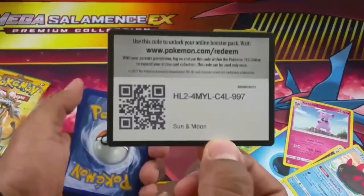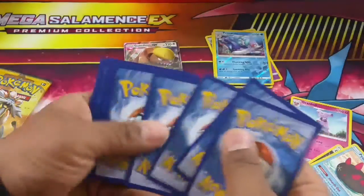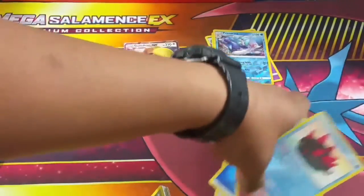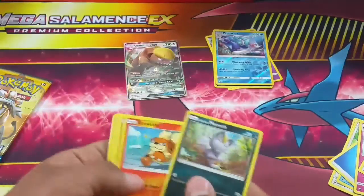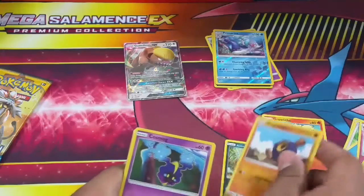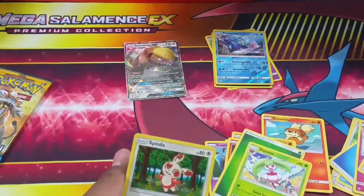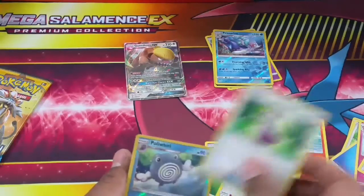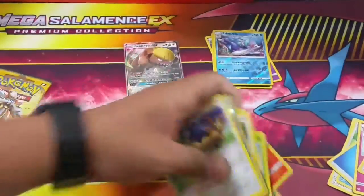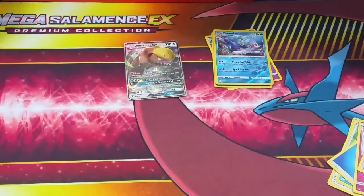Let's not forget to shuffle them this time - almost messed up last time. Seventh pack: we have Meowth, Growlet, Rockruff, Cosmoem, Litten, Leaf-type energy, Starmie, Spinda, Potion, a reverse holo of Palossand uncommon, and a Stoutland which is a regular rare.